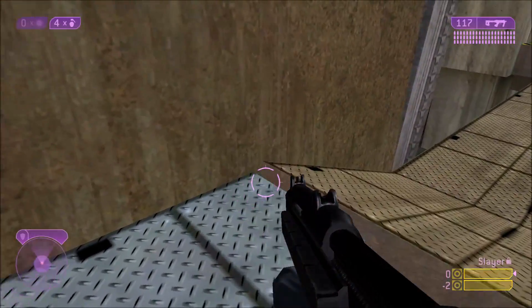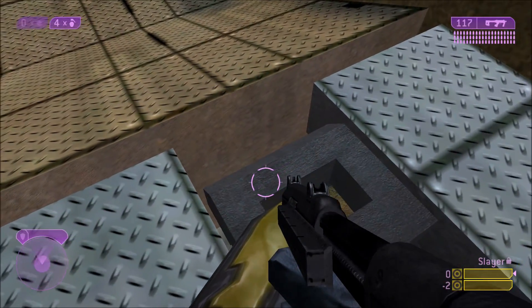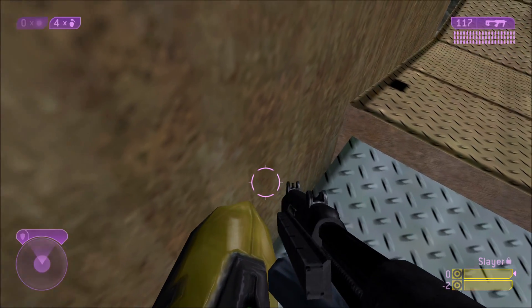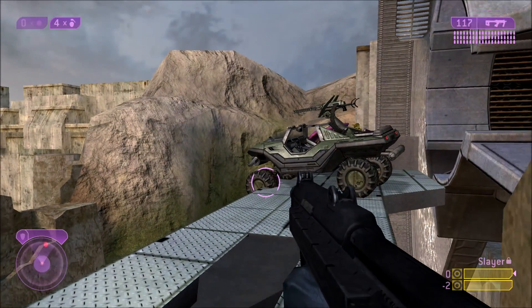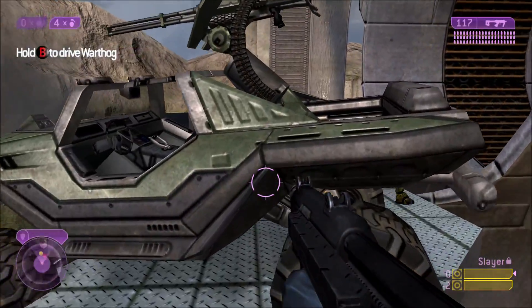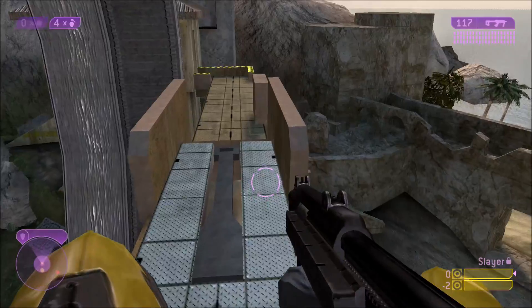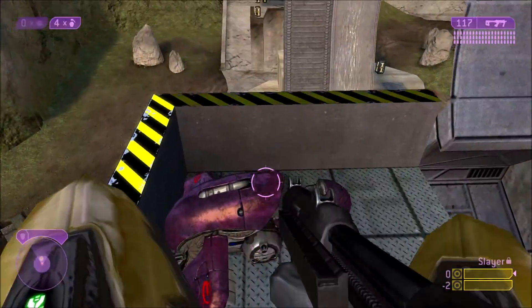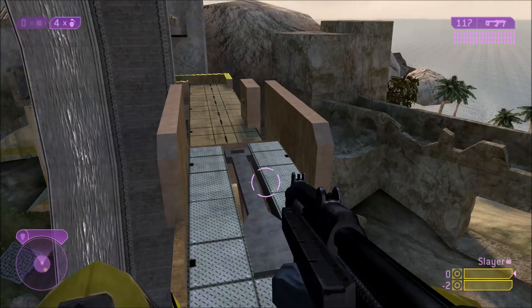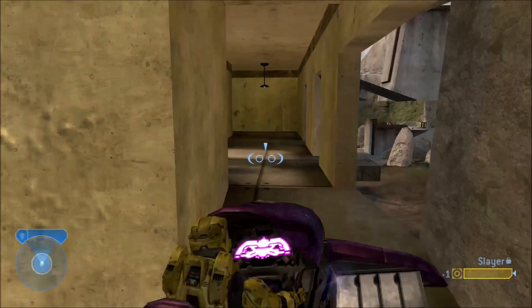Now you get the idea of why this is the most annoying glitch ever, because once the Warthog is stuck up here and somebody's standing here, you can pretty much annoy the entire lobby. Way back in the original Xbox days with Halo 2, I actually got the Warthog up there by accident while just messing around, and that's when this happened. I kind of just remembered it again a few weeks ago and thought I'd revisit it.